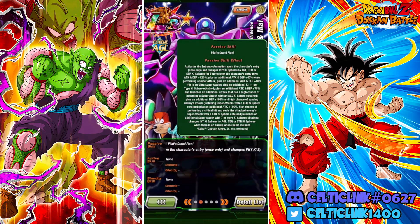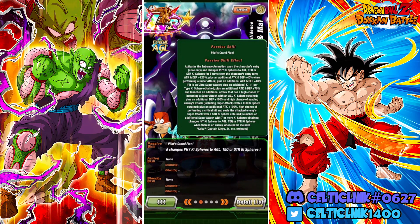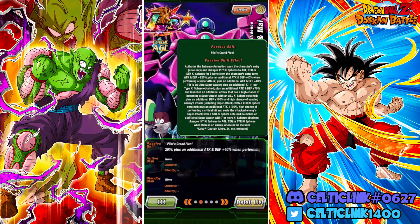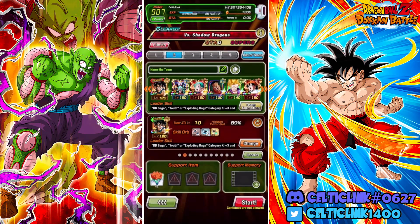Very interesting — basically depending on what orbs you pick up they're going to be varying levels of either defensive, offensive, or tech. If we grab AGL key spheres we're going to be more defensive, if we grab TECH key spheres we're going to be more offensive, if we grab STR key spheres we become a sealer. In most cases we're probably going to avoid the STR key spheres because you can't really seal in some of these harder fights.